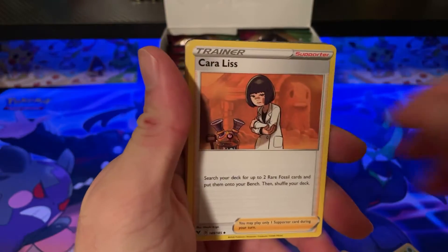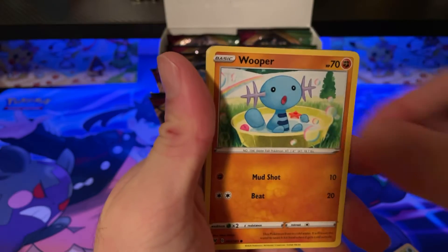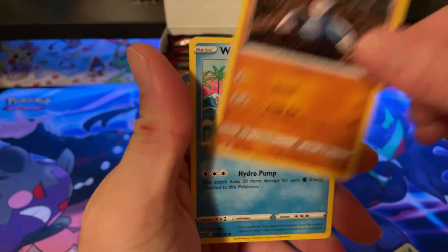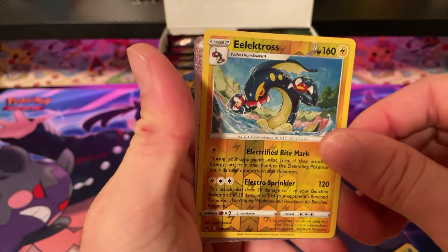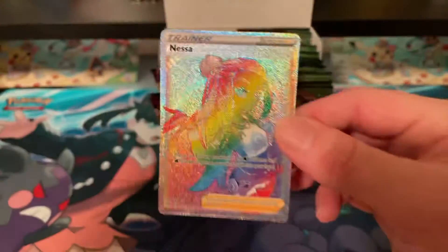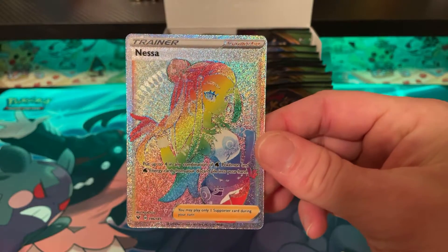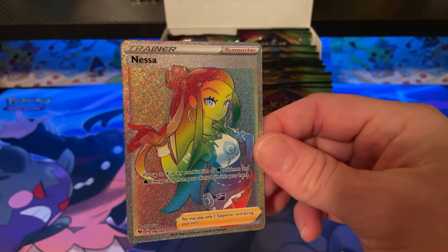Pack nine: Psychic Energy, Dusclops, Electric, Whoopper, Ninjask, Whismur, Drillbur, Whismur — and then the Full Art Rainbow Nessa, number 196 out of 185! So that's two special cards so far.